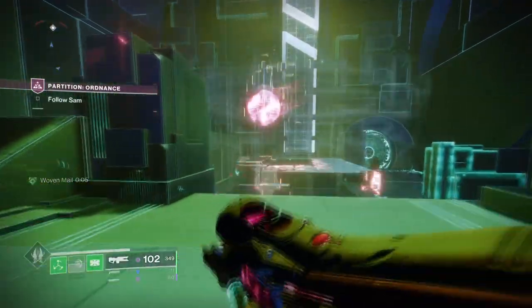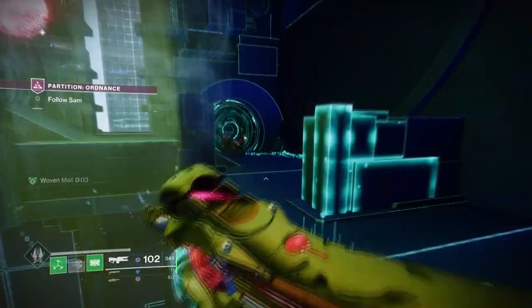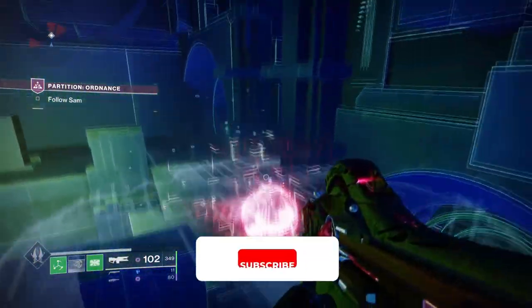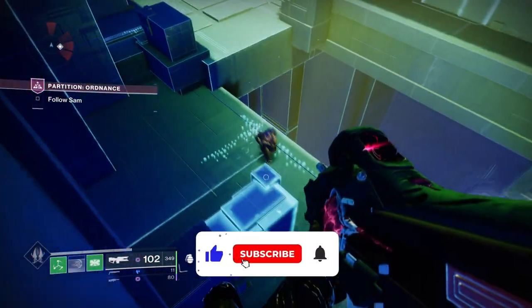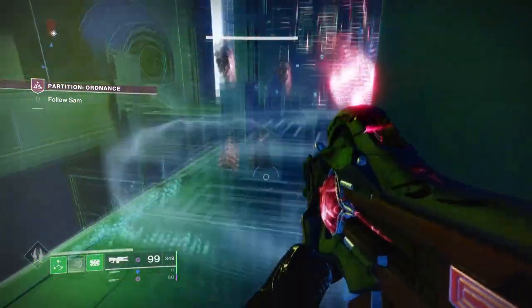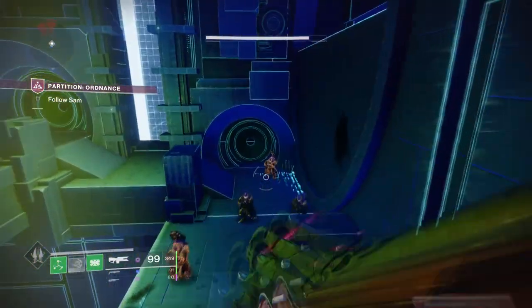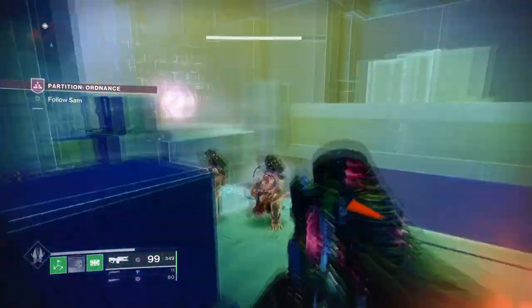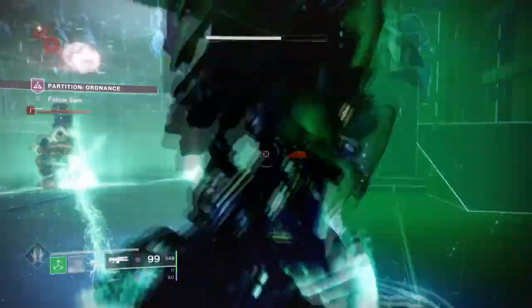Hi everyone and welcome back. In today's off-meta build, we have a very special setup designed around the new Conditional Finality Raid shotgun and what you can do to make it viable in a number of areas. I am still getting used to the Azotic and seeing where it excels the most for build crafting, but as a test run, I found that Strand works pretty well for what we are after.